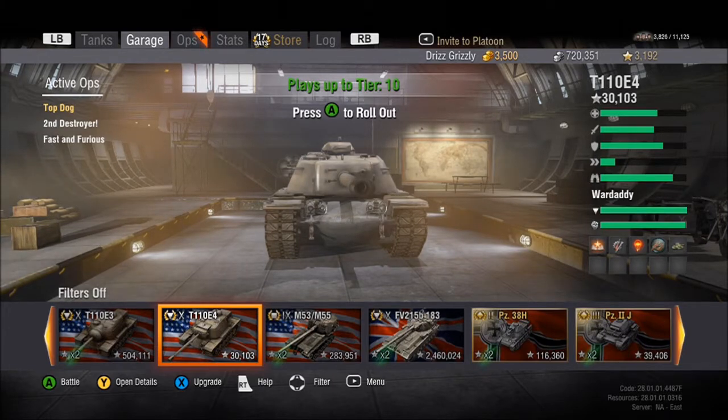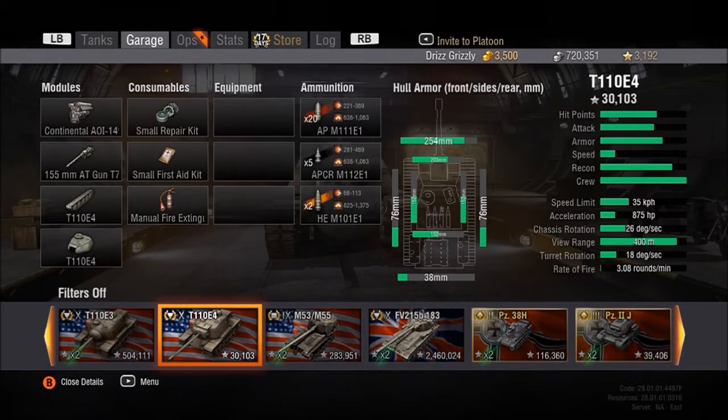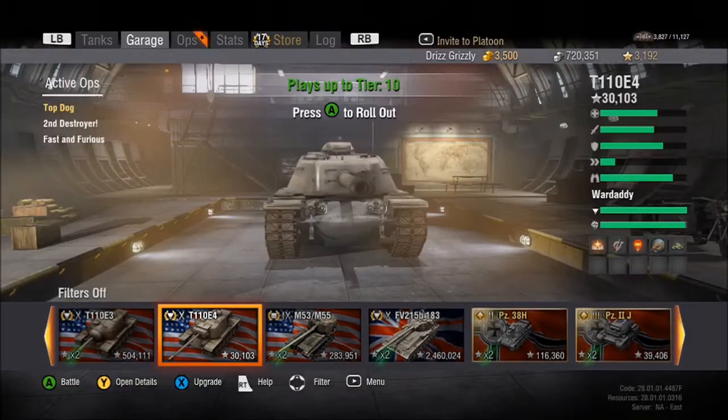Things about this tank: it's 254 millimeters on the whole armor, same as the E3 and the E5. 76 on the side, 30 on the rear — they're the same on all the tanks. This has a turret, which is different from the T110E3. I'll go into more depth about the differences between those two in the next videos.